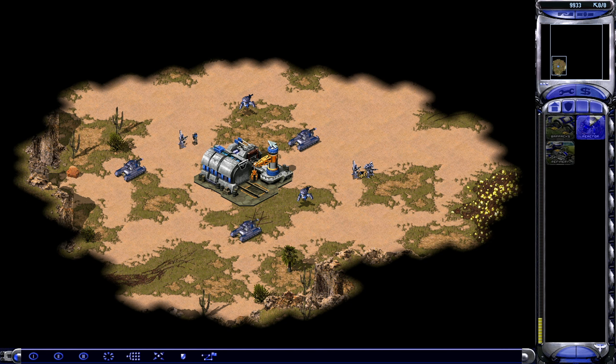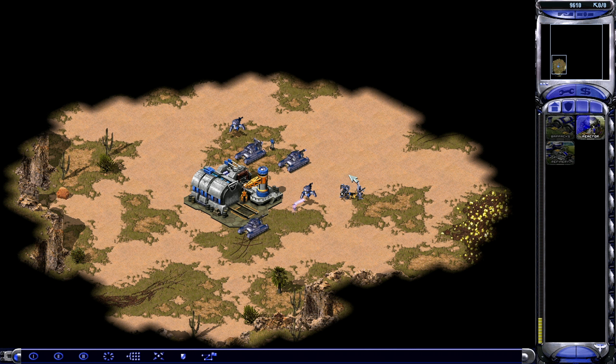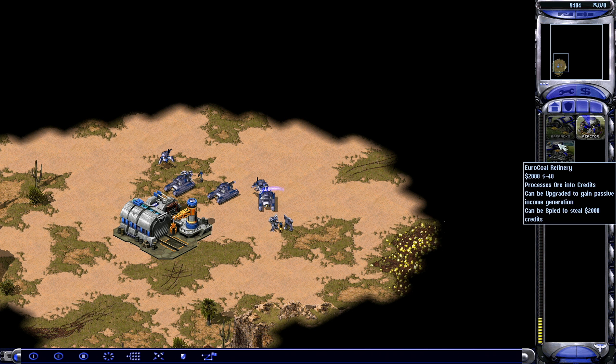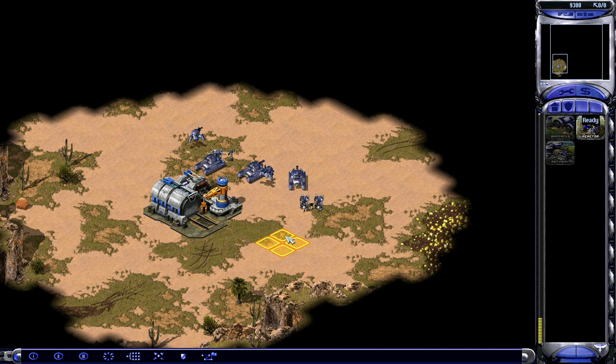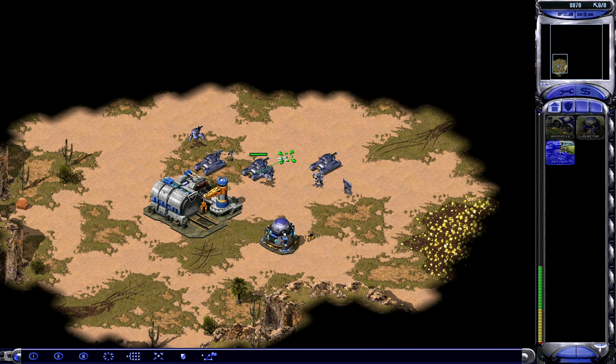Hello everyone and welcome to Command & Conquer: A Final War. This is a modification for Command & Conquer Red Alert — Yuri's Revenge. It takes place during an alternative Second World War, so it still assumes that the events of the original Red Alert happened, but things changed. We're going to play as the European Coalition — basically the allies from the original Red Alert — and we'll face the Eastern Empire, the new Soviet Union, sort of.